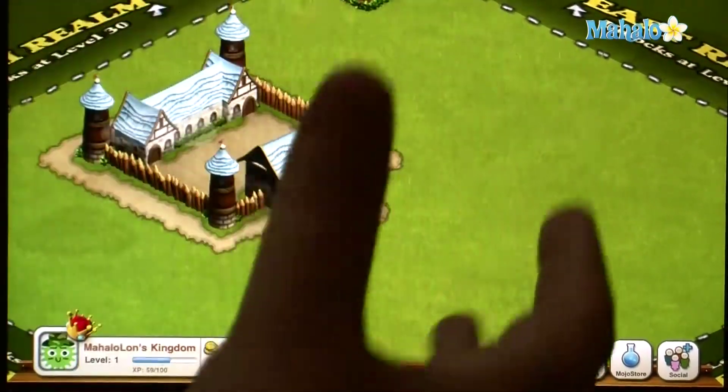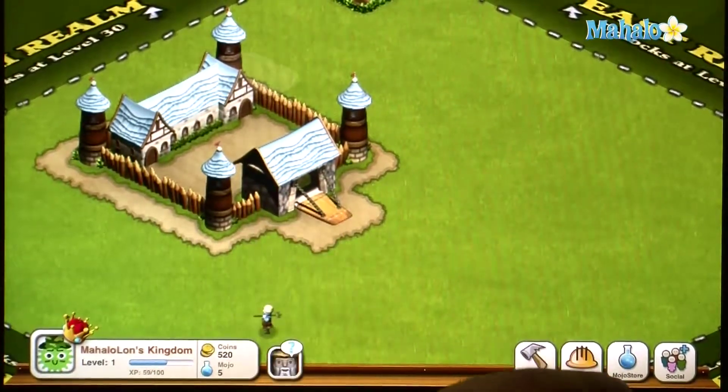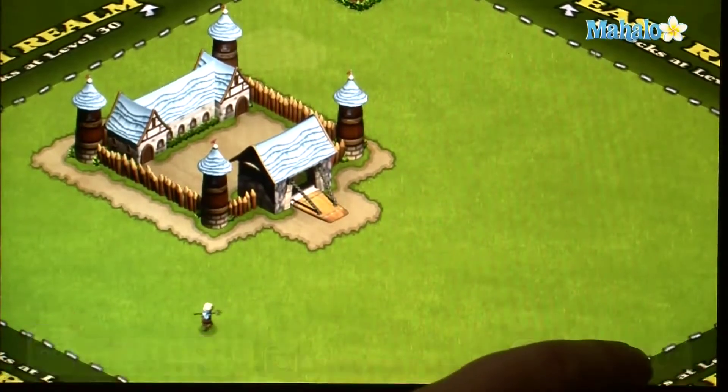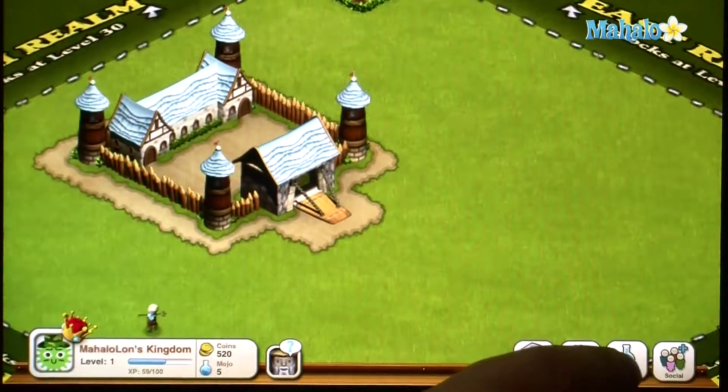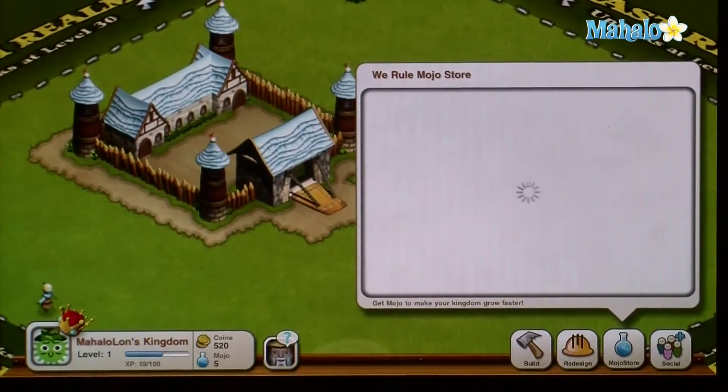So other than just waiting, harvesting my crops, building up my experience points, and waiting to level up to get mojo, I can also click here on the mojo store. It's this blue button right next to the hard hat. By clicking there, you'll bring up the WeRule Mojo store.